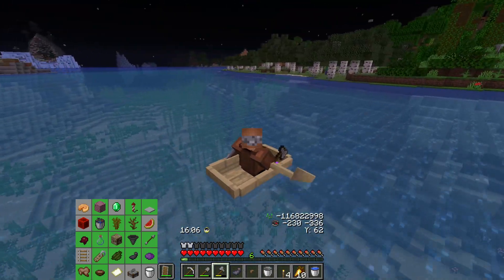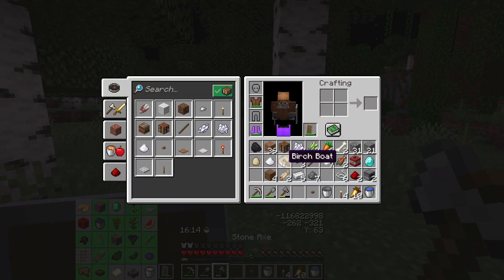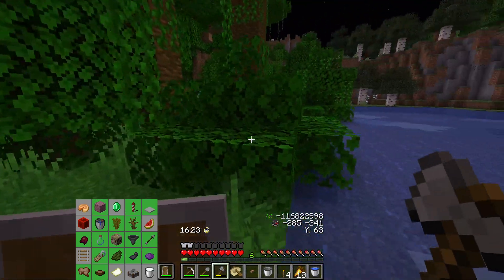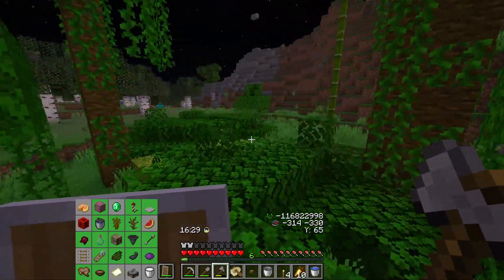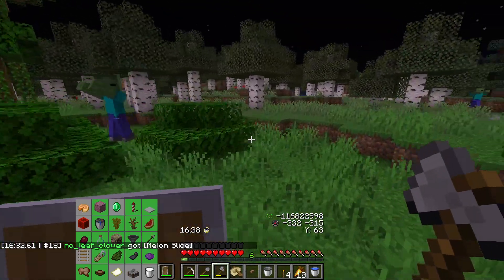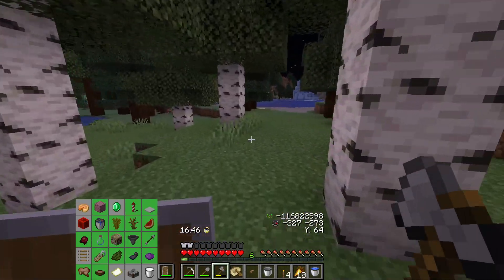I don't see a cow. I see beehives and stuff but no cows, no pumpkins, no melons. Wait — that's not a beehive, that's a melon! Okay, that's something — pretty good. I don't want the extra slices. We still need a cow and a pumpkin, maybe an emerald. There are no cows though — why are there no cows?